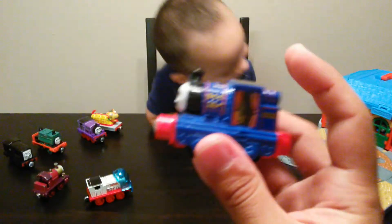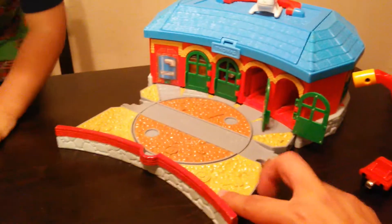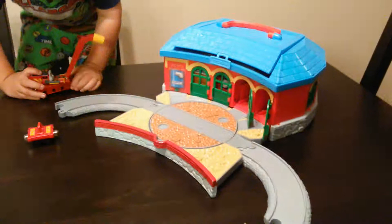And you can tell it's not hollow right here. This is the Round House - the old one. I'm not sure if it's the Round House or the Tidmouth Sheds, but it's in really good condition. We got it, it was inside of a package still. Comes with tracks and has the pieces that make it go in a circle. Nice storage compartment.